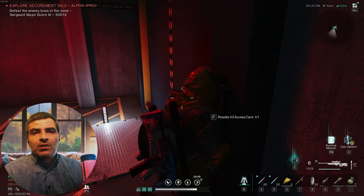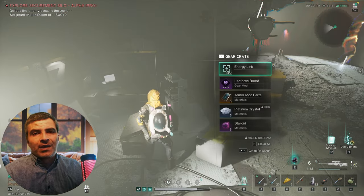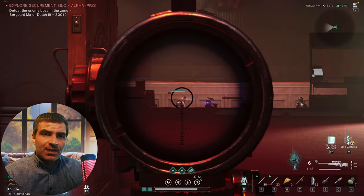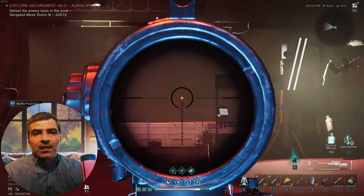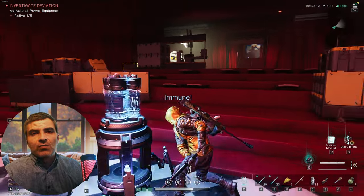All these crates can be looted three times if you do the silo once in each difficulty back to back, by the way. They respawn in three or four hours, I believe. Anyway, clear the Rosetta forces in the theater. After that, equip the baton and start hitting each one of those generators or whatever they are.